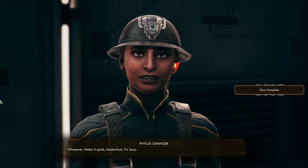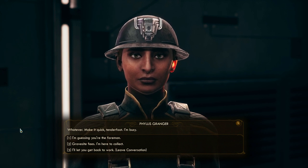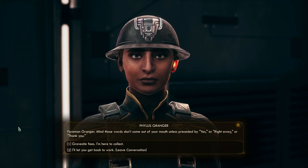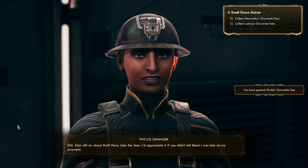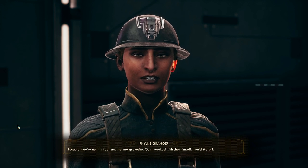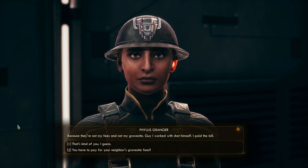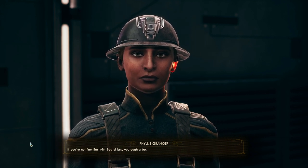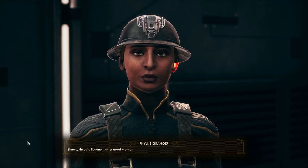'You the new worker? Whatever. Make it quick, tenderfoot. I'm busy.' I'm guessing you're the foreman. 'Foreman Granger - mind those words don't come out of your mouth unless preceded by yes, right away, or thank you.' Your graveside fees - I'm here to collect. 'Sila's still on about that. Here, take the fees. I'd appreciate it if you didn't tell Reed I was late.' These papers aren't signed in your name. 'They're not my fees - the guy I worked with shot himself. I paid the bill.' Shame - Eugene was a good worker.